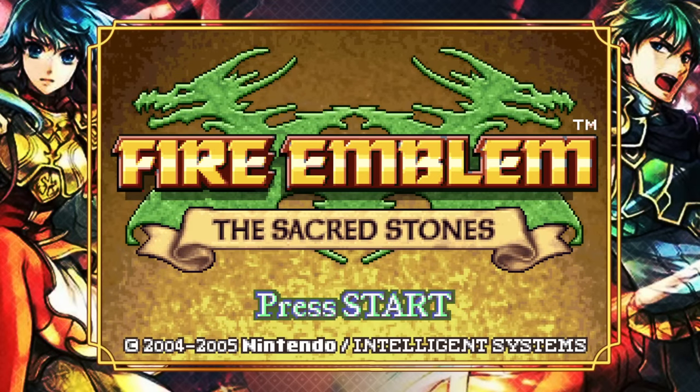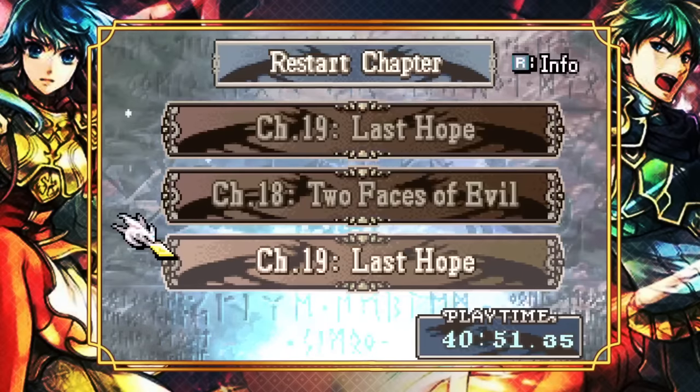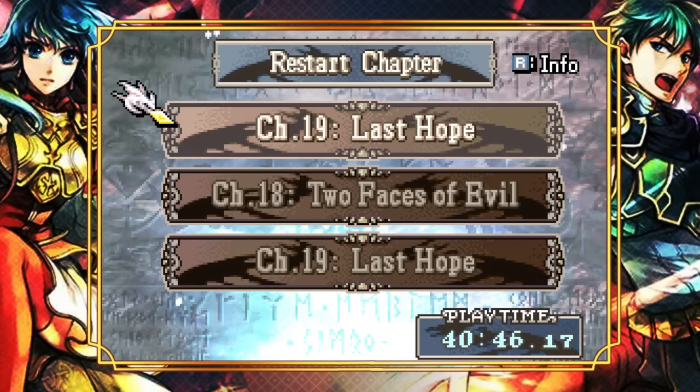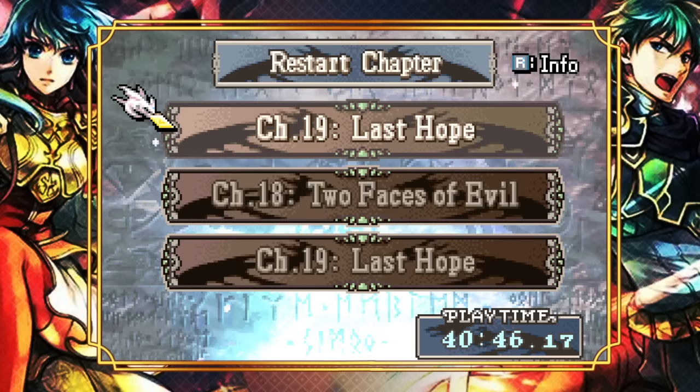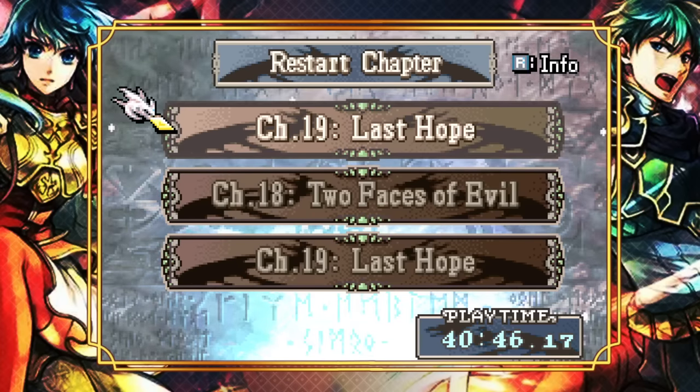Hello everyone, welcome to chapter 19 of Fire Emblem VIII, the Sacred Stones, Lunatic Mode. Chapter 19 is what I've been looking forward to all playthrough once I knew that the enemies were going to be buffed, because this is probably the chapter with the highest density of the strongest enemies in the game.